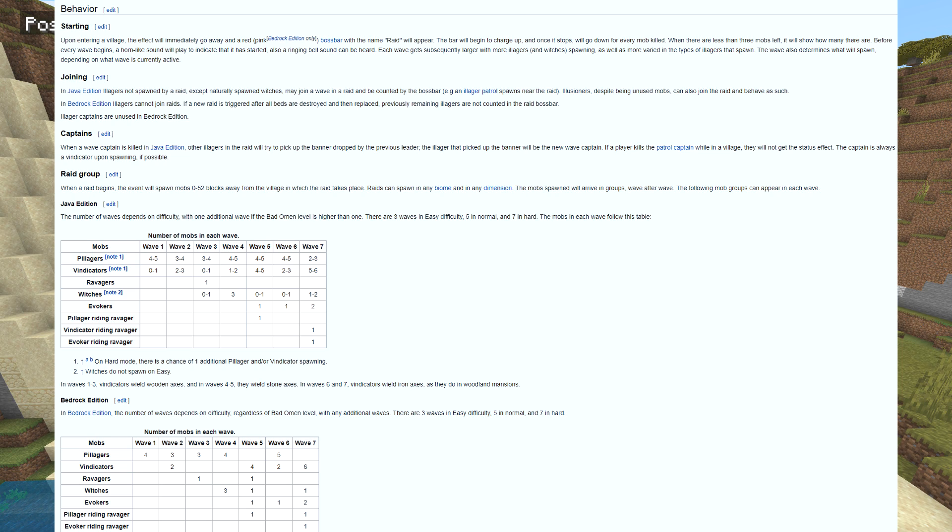Illagers not spawned by a raid — except naturally spawning witches — may join in a wave. Witches will possibly join a raid, and illager patrols can spawn near the raid. Illusioners are in the game code but not actually used in any raids. In Bedrock Edition, illagers cannot join raids. If a new raid is triggered after all beds are destroyed, the remaining illagers will be counted in the raid boss bar. Illager captains are unused in Bedrock Edition, though they still give you the Bad Omen effect.